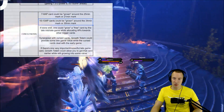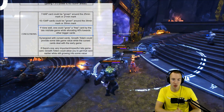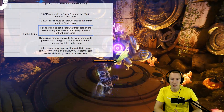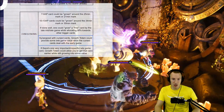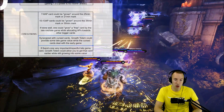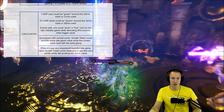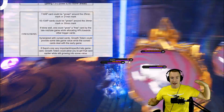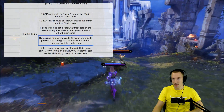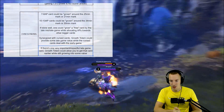I think it's actually worthwhile, especially if you optimize your deck accordingly. If done well, you can grow a free card by late mid game while allocating attribute points towards other big cards — really driving that home because that's the advantage of using growth cards, that you can get others faster. Synergized with cursed cards — which I find is an interesting idea, especially in the off lane or jungle — Growth Totem could provide some late game value while the cursed cards deal with the early game. As the cursed cards go down, Growth Totem just goes up. And if there's one very important impactful late game card, Growth Totem could allow you to get that card earlier while still growing into some value.